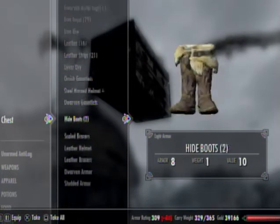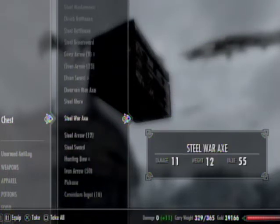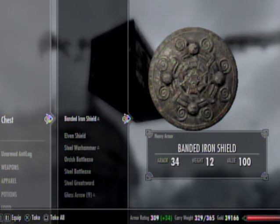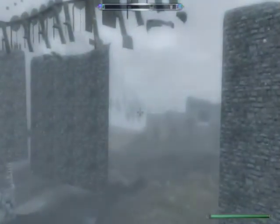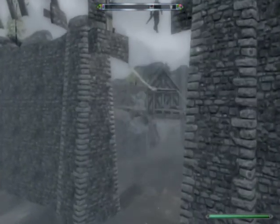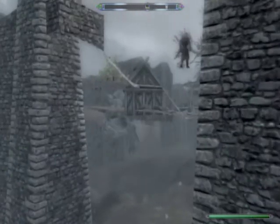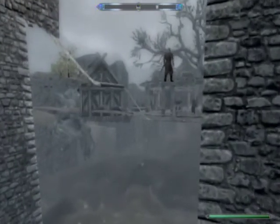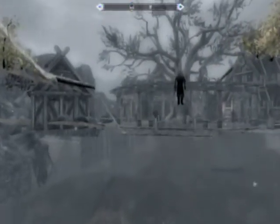I'll take those. He just has his full inventory right here and I like to just press square and take everything so I can go and sell it. To get back out of the map, you just Whirlwind Sprint over here, or run if you didn't take the full inventory. Then you'll come up to these stairs and there will be a little bump where you can just walk on it and come back into the map, and you'll be back in Whiterun.